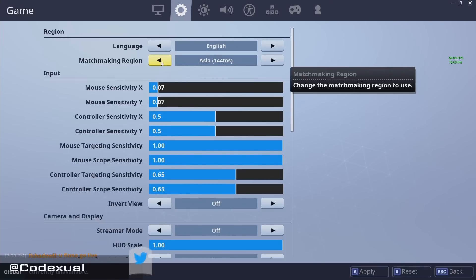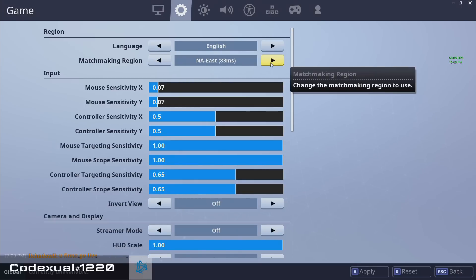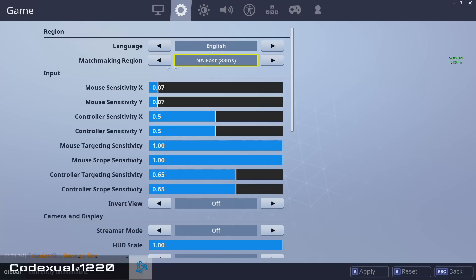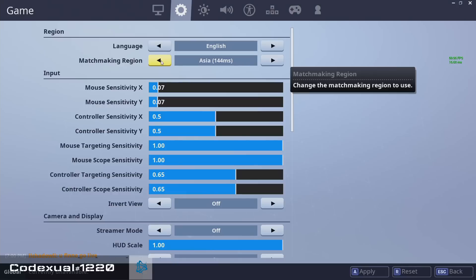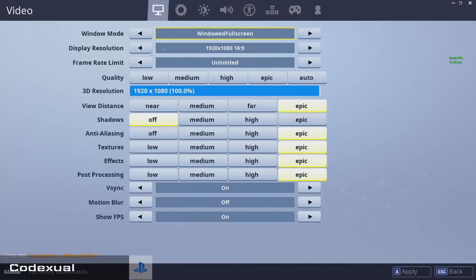If we move over towards Asia, Brazil, or Oceania, you start to see that my numbers are going up higher because I am in America and I want to be on American servers. So we want to go towards NA East or NA West to keep the numbers low. You want to make sure your matchmaking region is in your specific area — just keep it out of auto. That's the basics for matchmaking region and messing around with your graphics.